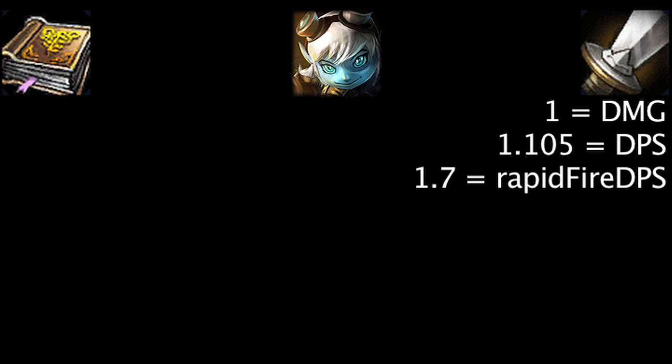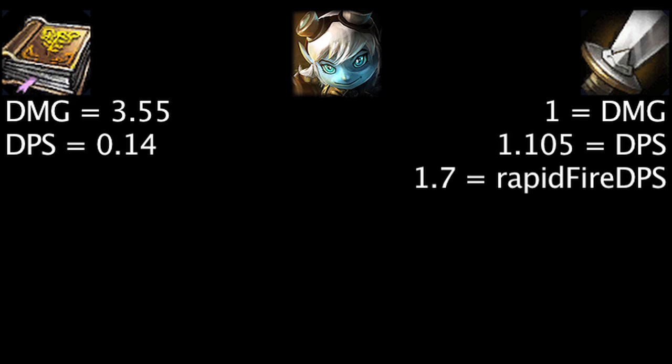One point of ability power will make Tristana's abilities deal an extra 3.55 damage and 0.14 damage per second. Note that the damage per second does not take Explosive Shot's passive damage into account. From these values, we can see that ability power grants more damage, while attack damage grants more damage per second.